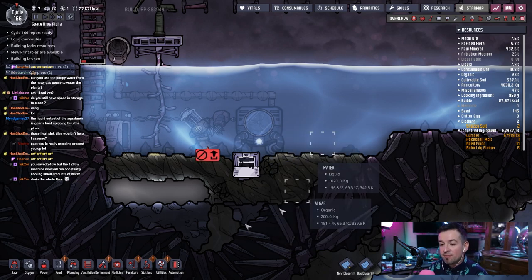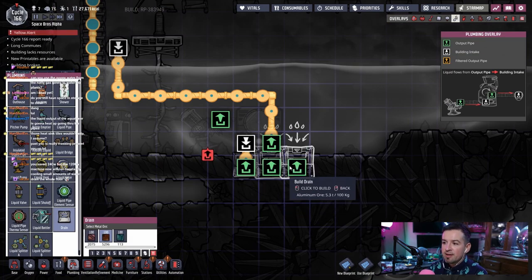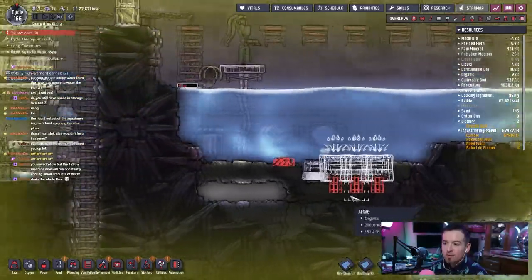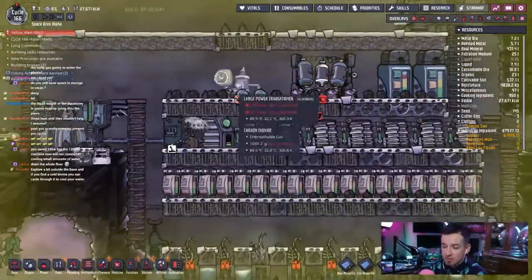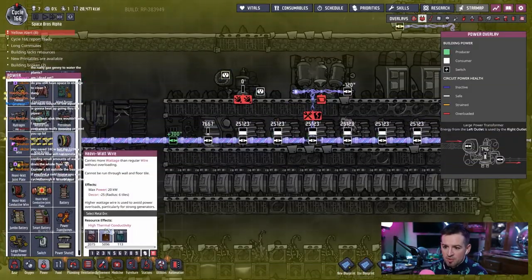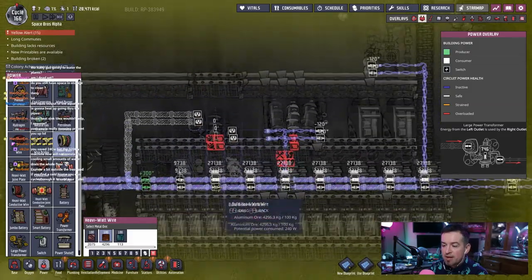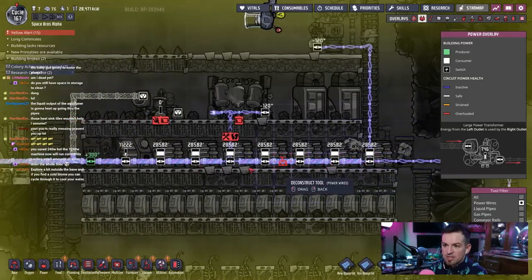Drain the whole floor — for real though, that's not a bad idea. Let's build like three more drains and see what it does. The overload damage is gonna continue happening until we get this transformer built, which is already built — fantastic. Let's go ahead and actually get the power and everything run up to it. Heavy watt wire — we can only do a little bit of that, 50 to be exact. I believe it's input on top, output on bottom. Good, that'll take care of that.